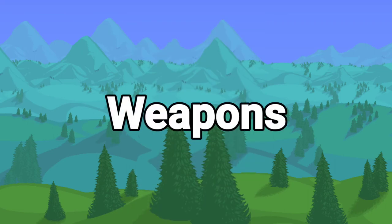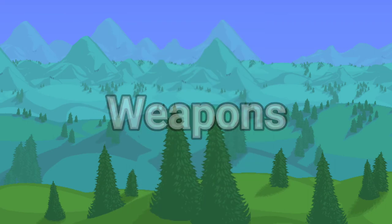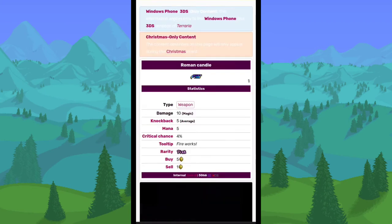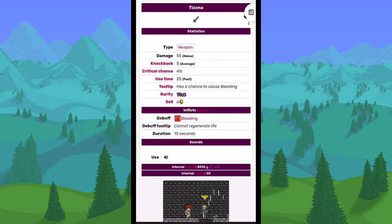Now let's go over removed weapons. The Sharanga would turn any fired arrows into Spectral Arrows. The Roman Candle was a ranged magic weapon that shot fireworks — you could only purchase it during the Christmas event from the merchant. The Tizona was a cool sword that had a chance to inflict the bleeding debuff on enemies. I actually wish this one was still in the game.